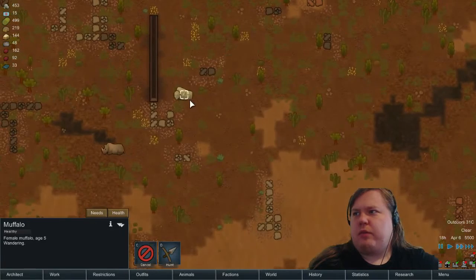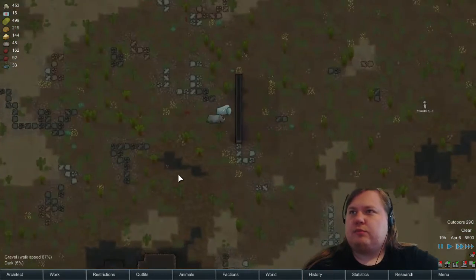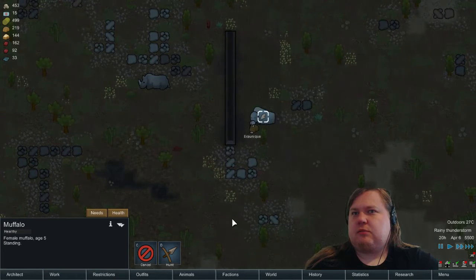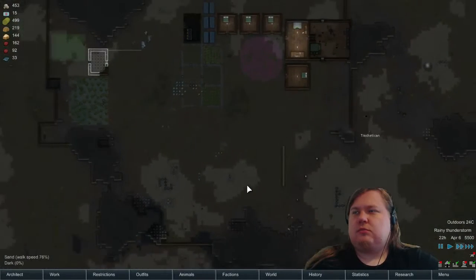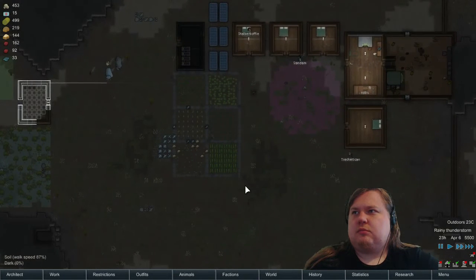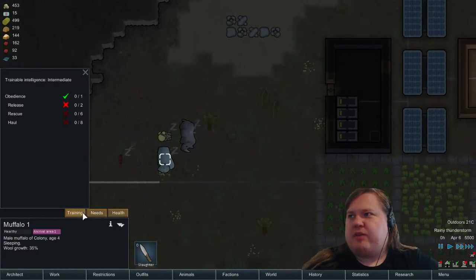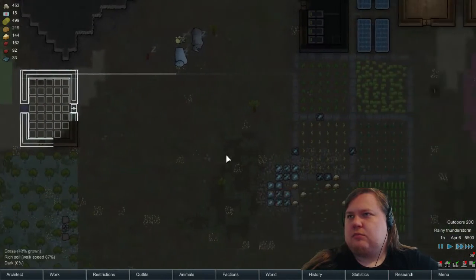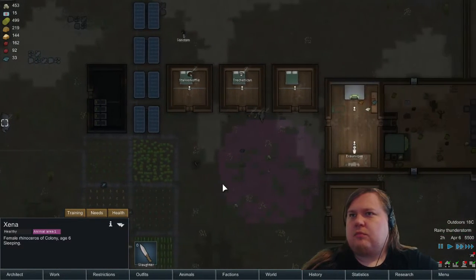Is there two muffalos? Oh, there are two females — nice, that's good. So there is another female muffalo. Can you succeed please? Failed again. It's kind of strange — animals don't require shelter or anything, they just sleep outside. The rhino still needs obedience training.